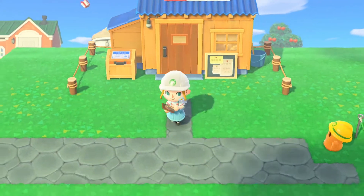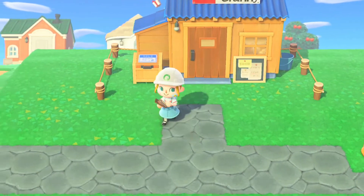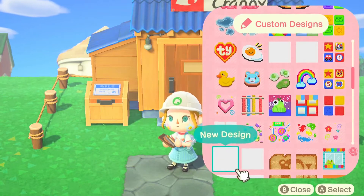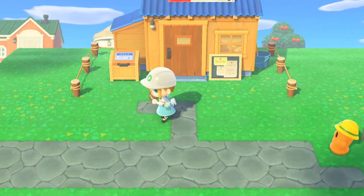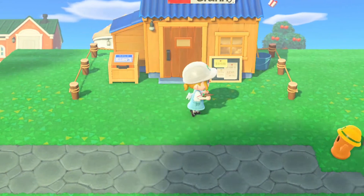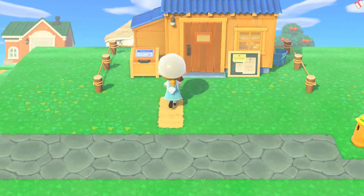My Nook's Cranny is still in its first stage, so it hasn't fully upgraded yet. All this means is that it doesn't have the brown patio which will form once I spend the right amount of bells to upgrade it. It shouldn't really impact my build though, because once it upgrades it won't move any of my items out of the way or anything like that.